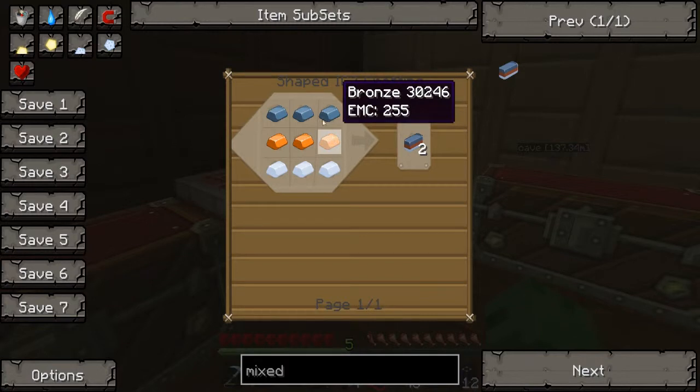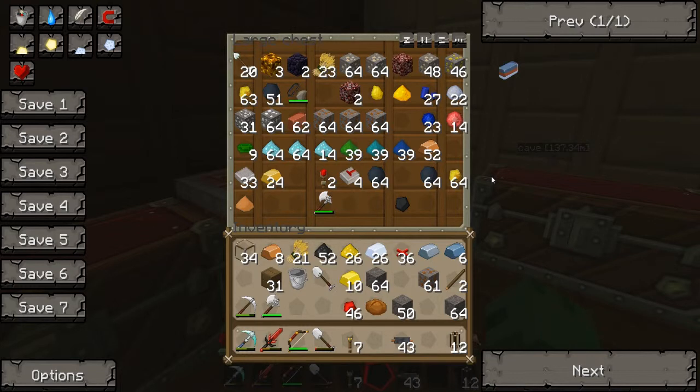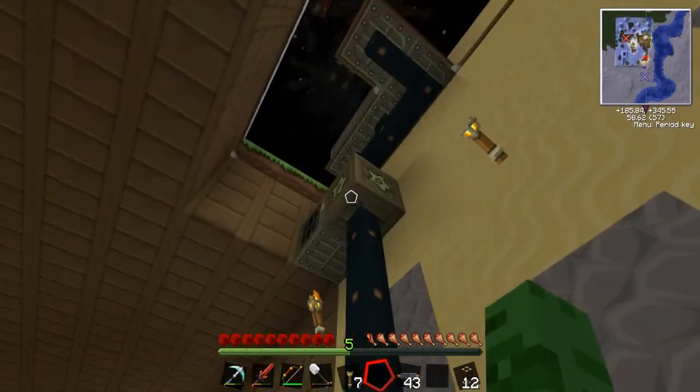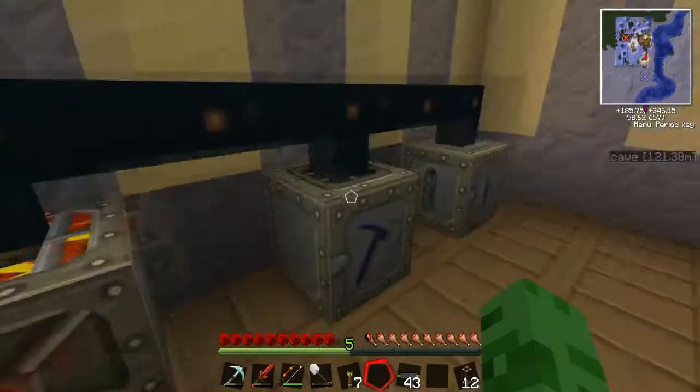Something runs on dust obviously — copper dust and tin dust. So I'll need three copper and one tin for each. That's three times three: nine copper and three tin. So one, two, three, four, five, six, seven, eight, nine and three tin dust as well. Let's go macerate these up before my energy source completely goes to hell.